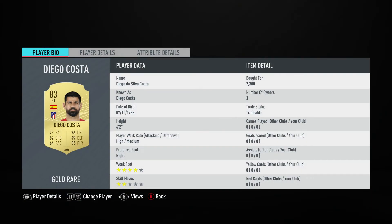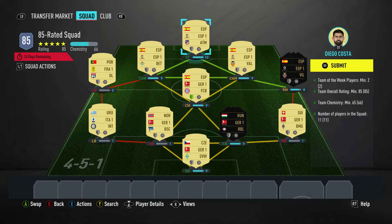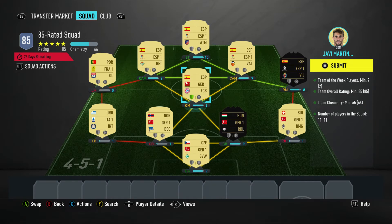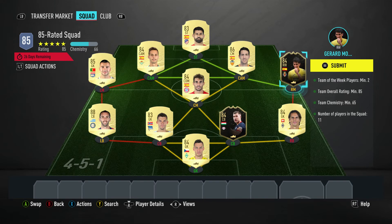The striker up front is Diego Costa, bought for 2,300. Plays for Atletico Madrid in the Spanish first league and is Spanish. As you can see, there's one off on the chemistry, and that is because Javi Martinez was packed — so minus one for his loyalty. These are black cards, so these are Team of the Week cards. You have to have two Team of the Week players — that's where they come from.